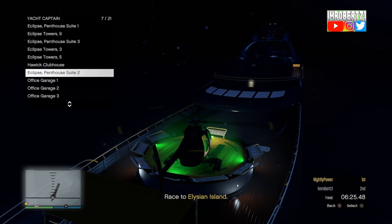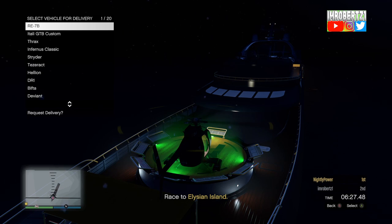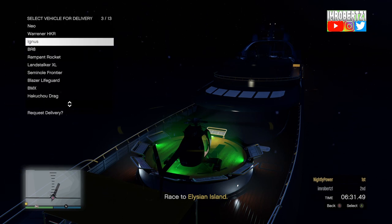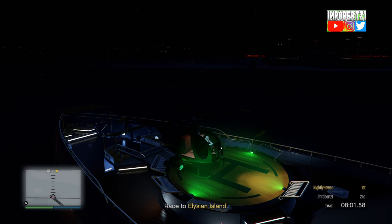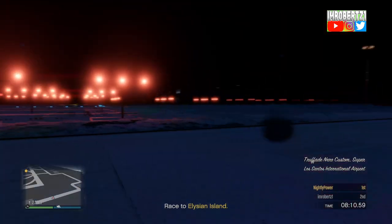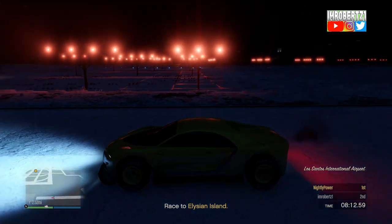Now select your personal vehicle, then select the vehicle you want to merge the paint job and F1 wheels or Benny's wheels onto. Once you see the vehicle on the map, press to respawn onto the map. The modded paint job and F1 wheels or Benny's wheels should merge onto the vehicle.